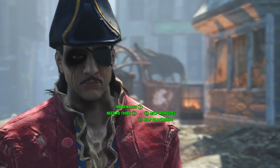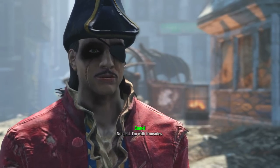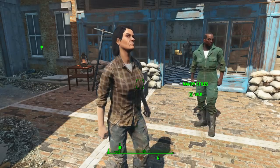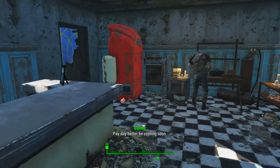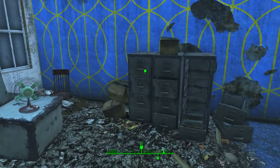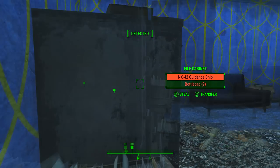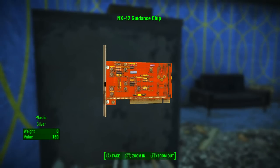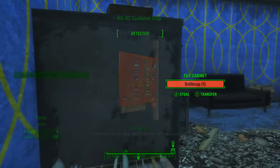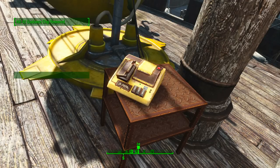If you get into a conversation with Mandy, tell her you want to help Ironsides. Keep in mind that if you side with the scavengers during this quest, you cannot acquire Broadsider — so always help the robots. In the back room of the building Mandy came out of, there is a filing cabinet containing the guidance chip. Be careful, as a mercenary watches it at all times — once you steal the chip, all scavengers become hostile, so just run straight back to the ship.